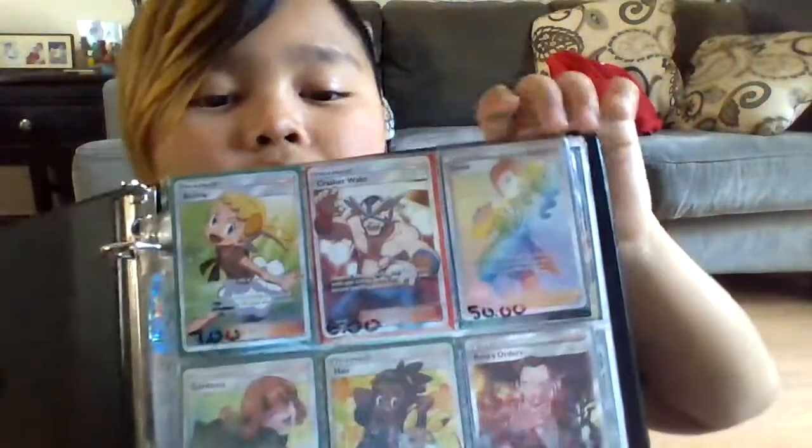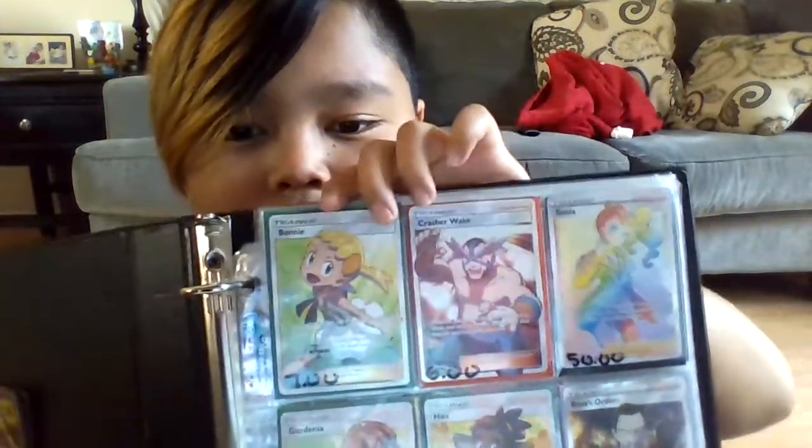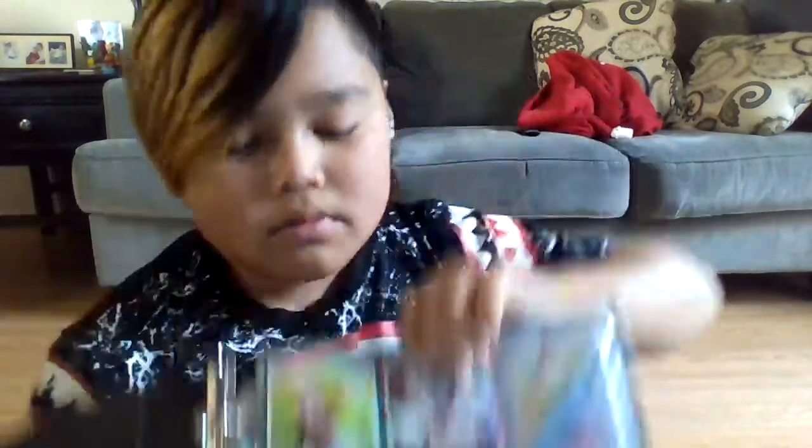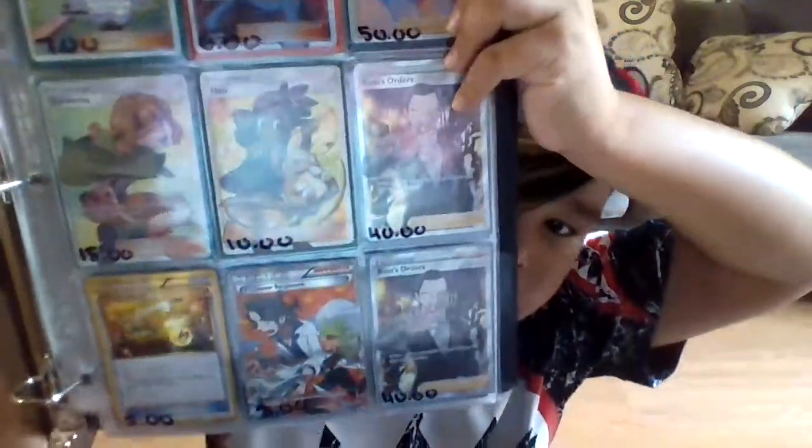Here are just my trainers, my trainers and other cards. So I have Sonya, Crash Awake, Bunny, Gardena, Haru. I have two Bosses. And then just some older cards. Here are some more trainers.